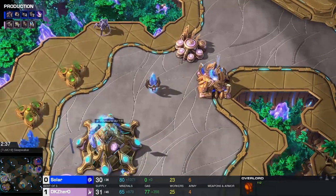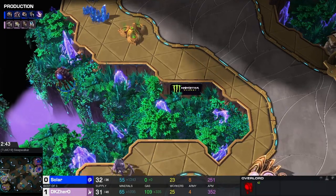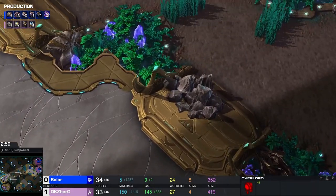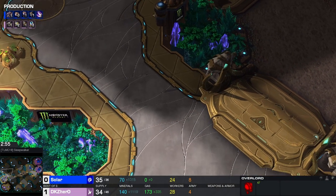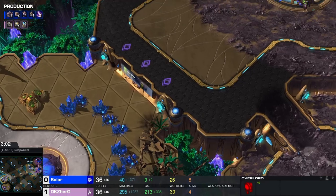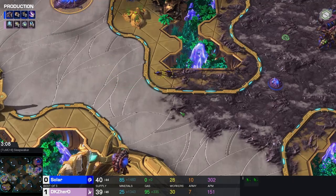The overlord doesn't have a place to go, so it's trying to make a break for the open area. That's something I haven't been looking at — where does the overlord go? There is no overlord pillar. I guess the closest one is here — that's not great. I'll try to do some more games from this tournament because a lot of the big pros played in it, and it's quite nice to see something new.